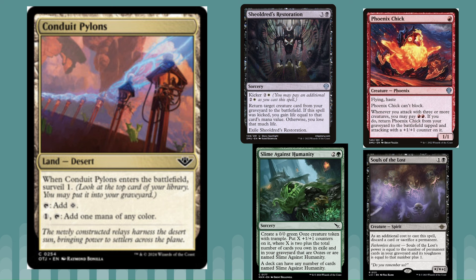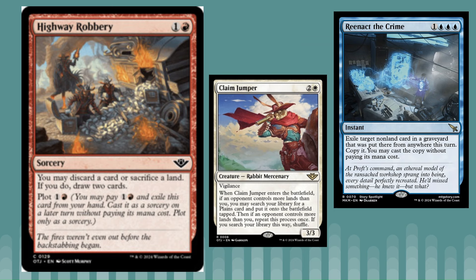Even mono red might play this in the colorless land slot because of the card selection and just putting the Phoenix on top of your deck into the graveyard for value. This effect on lands is really powerful — we've seen Scry on lands before, but Surveil is even better because it can fill your graveyard for free. I expect this to see play in a lot of decks, especially any combo deck that wants to use the graveyard.